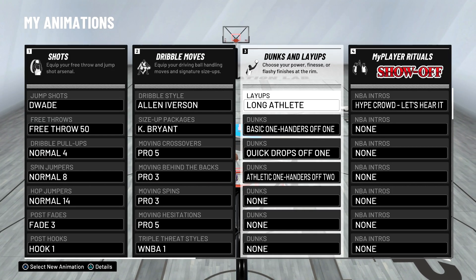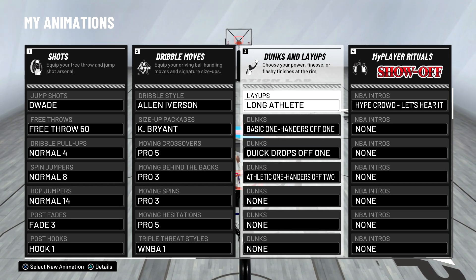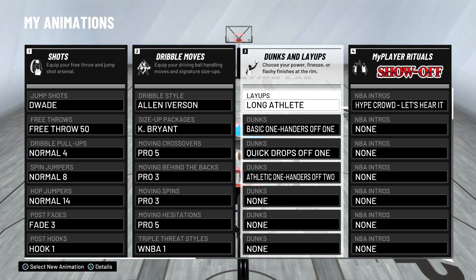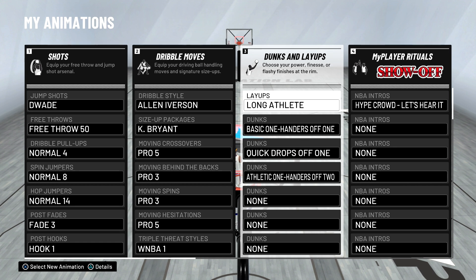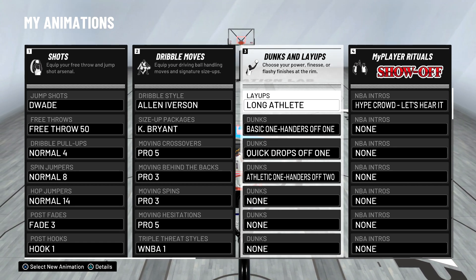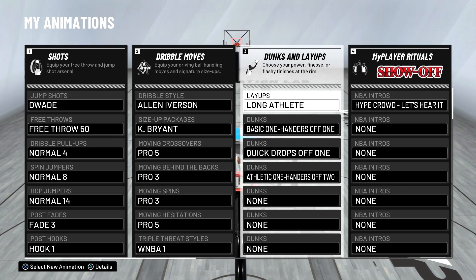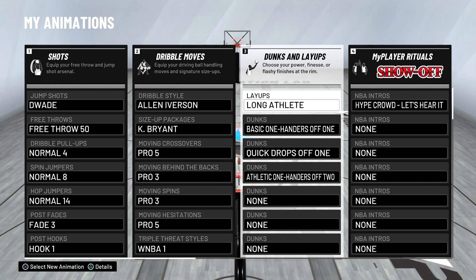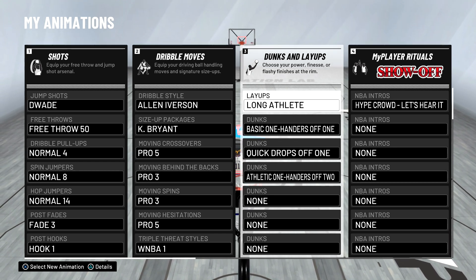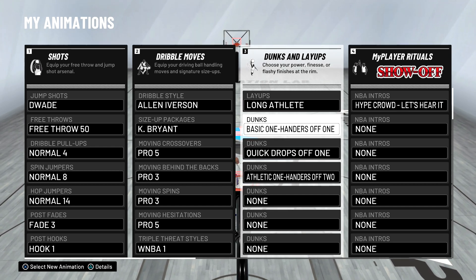For the layups, this is very important — you want to use Long Athlete. If you're not using Long Athlete with this build, especially if you have them at 6'5", you're doing something wrong, because this is how you get the contested layups. If you purposely go up with your right hand or left hand with the Long Athlete package, they're not going to be able to block the shot — unless they are literally Slenderman. This is actually the layup package that Giannis uses, and you're not going to block Giannis.